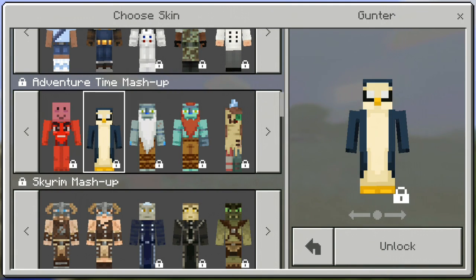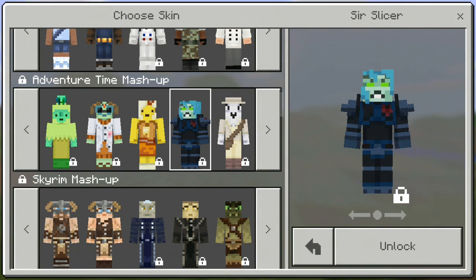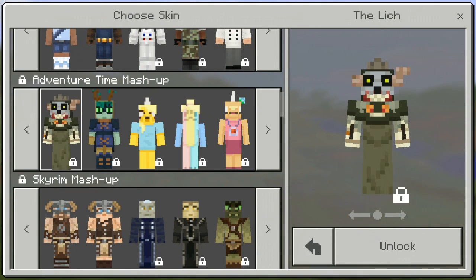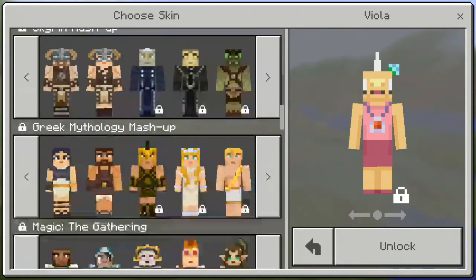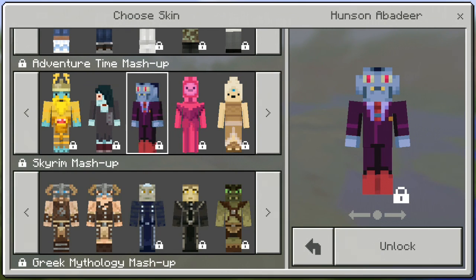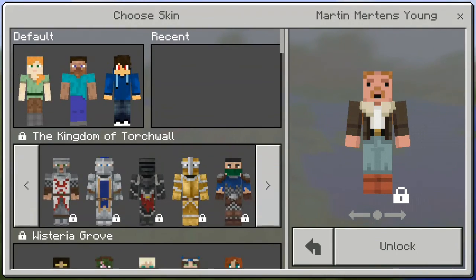There's also Lemon Grab, Magic Man, Counter Wank, Billy, Billy Young, the Regarded Princess, the Emerald Princess, Daughter Princess, Breakfast Princess, Sir Slicer, Death, the Lich, Huntress Wizard, Charlie Jr., the Witch, Handsome Man, and Frozen Yogurt Princess — so many new characters.